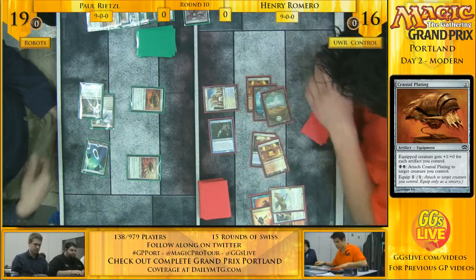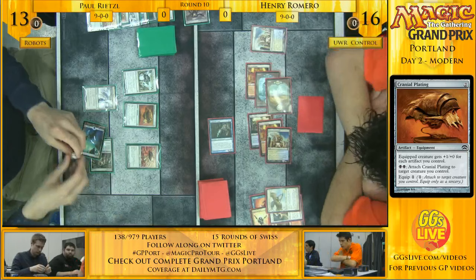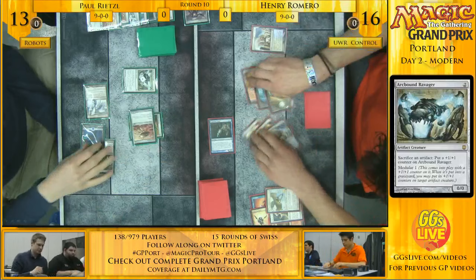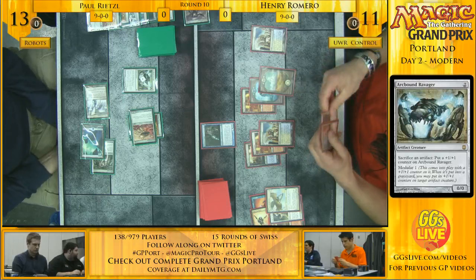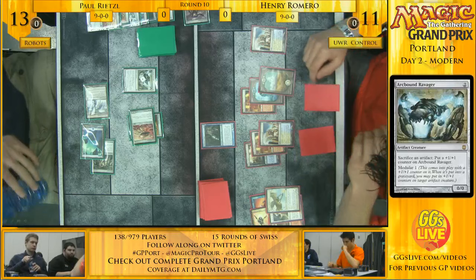Henry's in beatdown mode — he's crashing in for six, flashing in an Aven Mind Censor just to trade with the first Ornithopter, using it as a removal spell. He's saying, 'I'm probably going to win this race — I can attack for six twice and throw a burn spell at him.' Paul with just the most savage top picks. The Blight Red control deck is essentially aiming to kill every single one of the opponent's threats — between Helix, Electrolyze removing multiple threats and gaining card advantage, and Snapcaster Mage, it is literally possible to kill every single one of your opponent's creatures.